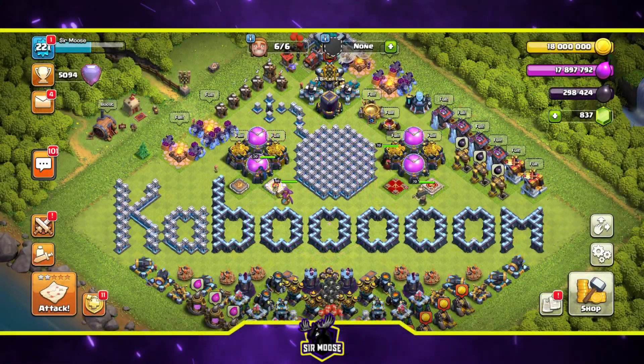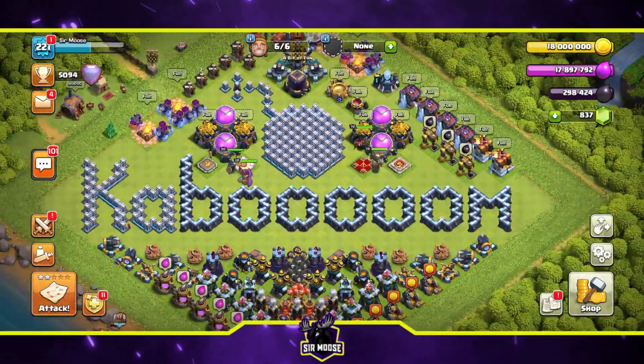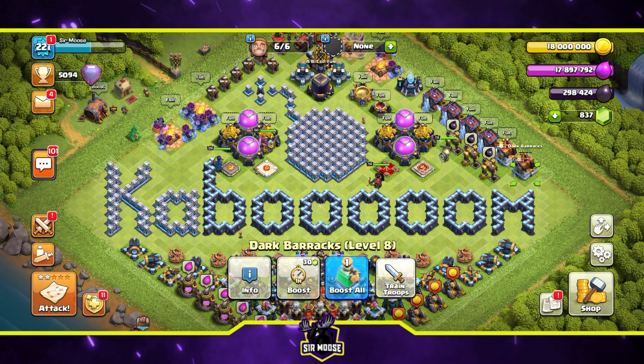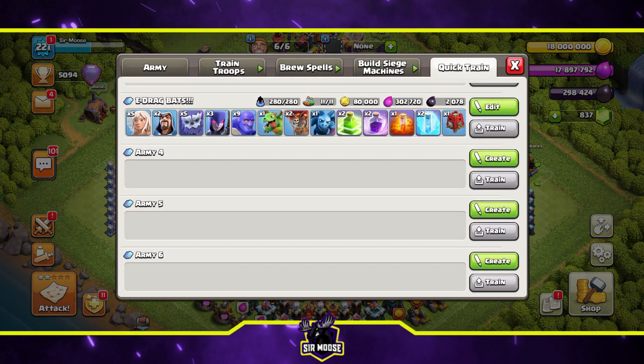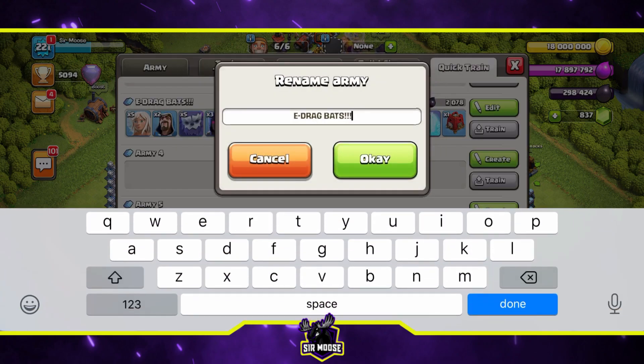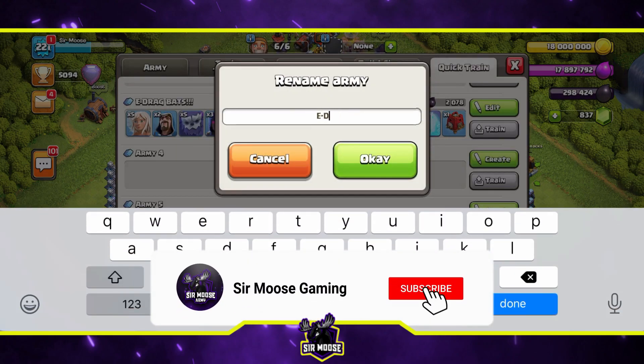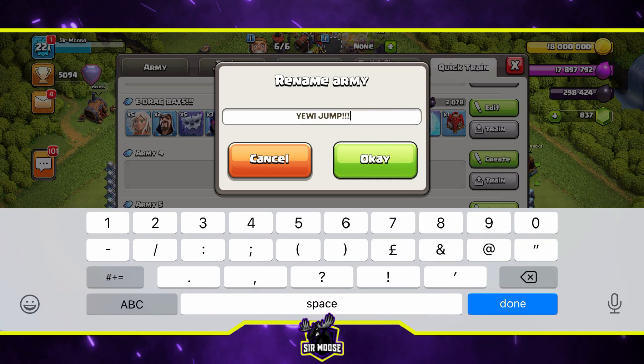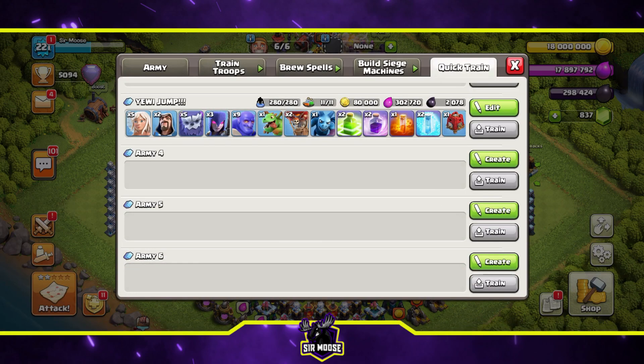Hi guys, welcome to the channel! Welcome to my Made Simple Attack Strategy series, where we find some of the best attack strategies, break them down and make them easy to use. Today we've got a beautiful one with yetis, witches, jump spells — it's got everything. We're going to call it 'Yee Wee Jump!!!' because it's so awesome.